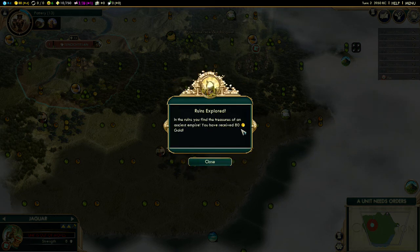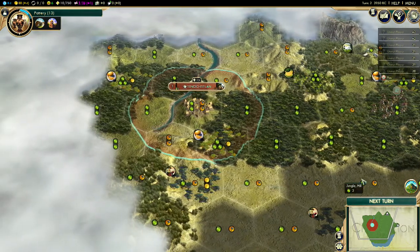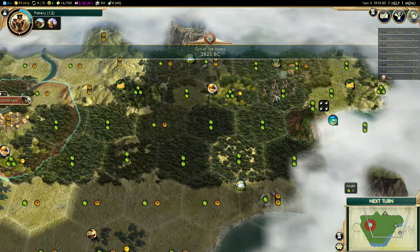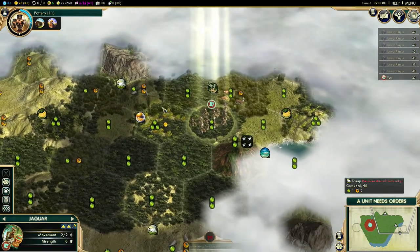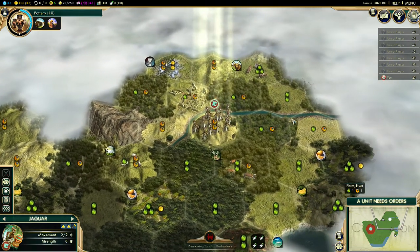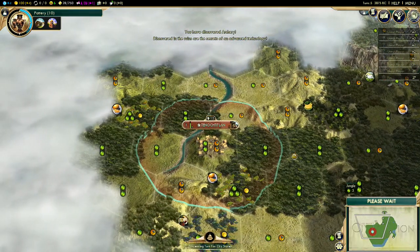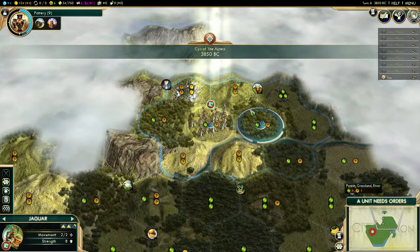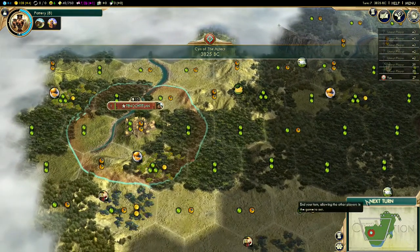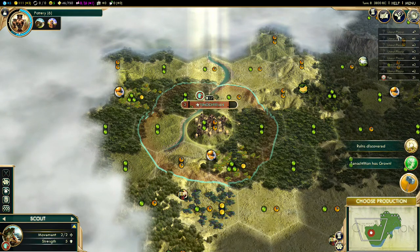Got some gold from the ruin, not terrible — I would prefer culture. I think I could actually settle that location, it's actually pretty close to where I spawned. Got another ruin in range, that's good. I'm a little weirded out that I haven't found any neighbors yet. Free technology — not bad at all, archery! So we could pump out some archers for defense or offense either way. Where the hell is everyone? I feel very isolated and I'm not sure I like that.